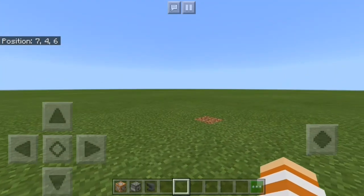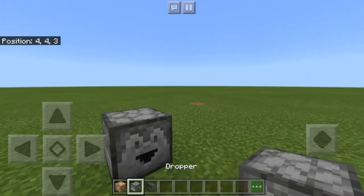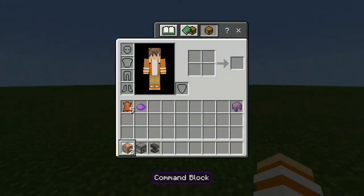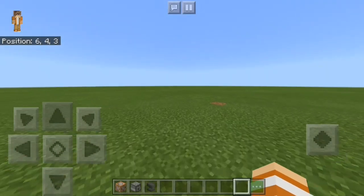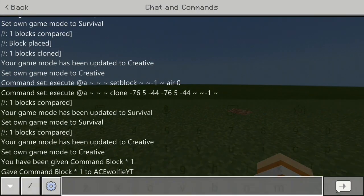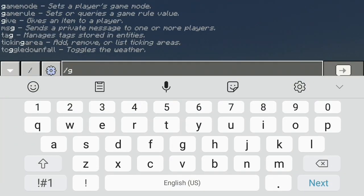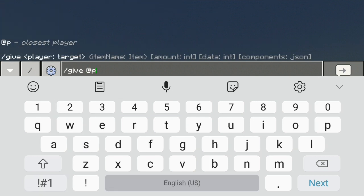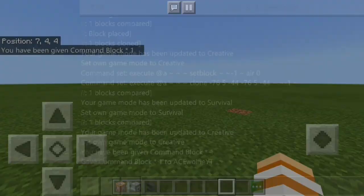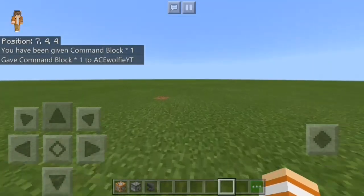First of all, what you're gonna do is get yourself a command block and also these two materials: a dropper and an anvil, and also the other recipe that you're gonna use to put in the command. If you didn't know how to get command blocks, just go to the chat box and type in: /give @p command_block. That's simple and you're gonna get one.